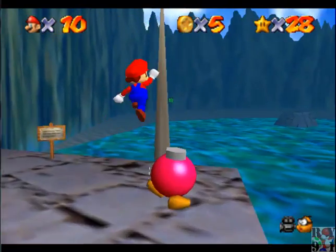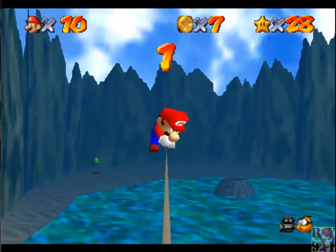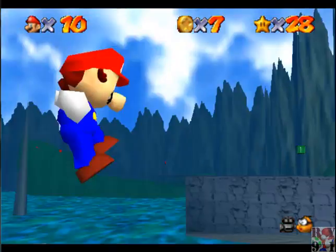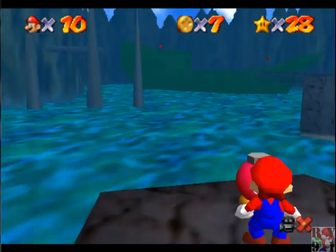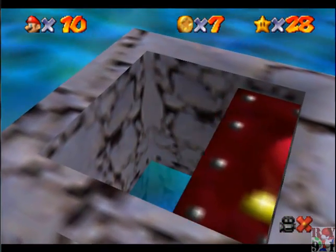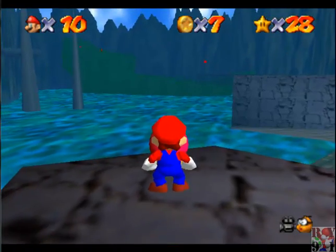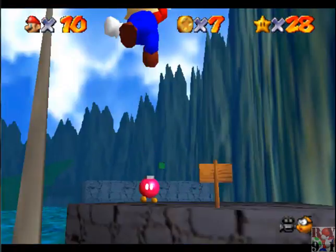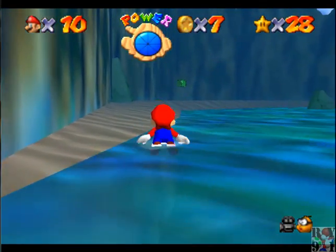There's actually a red coin up here on this pole, so there we go. I'm going to turn around and open the cannon, because I'm going to need to do that for the next star anyway. Are there actually coins up there? I don't think so. There are some coins over here, however.